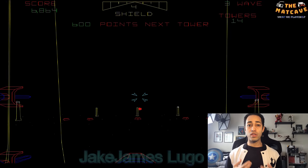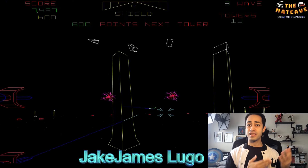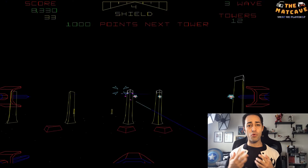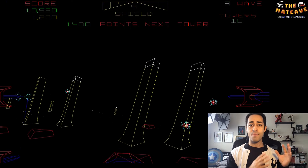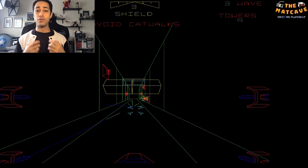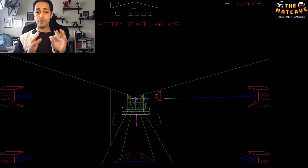The Death Star Trench Run is one of the most iconic portions of Star Wars: A New Hope, and it was almost guaranteed to get a rendition in video game form when they started releasing games based on Star Wars. It's one of those moments people remember the most because it has all these iconic ships going up against this giant battle station in a crazy climactic finale. When they finally released the Star Wars arcade game, that was the portion of the film that was rendered for that game.